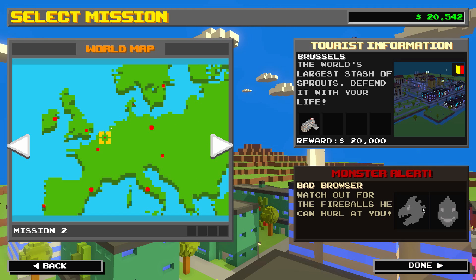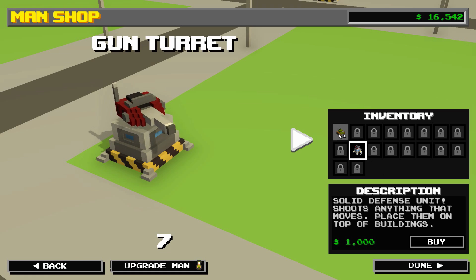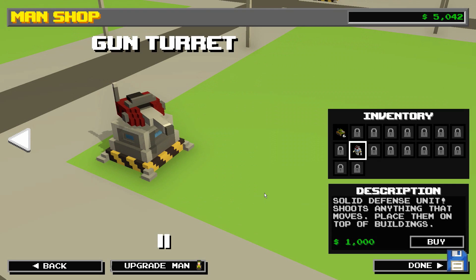Let's do this. I just realized whatever you lose in the mission, you have to rebuy - you don't always start off with the same amount. That is a big problem. How do I unlock the other bad boys? I guess we'll buy a couple of turrets over here, and go to the tank and buy two, three, four, five. That's pretty good. I'm not sure what to expect with Bad Browser - he apparently hurls fireballs, which could be a big problem.